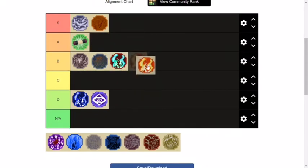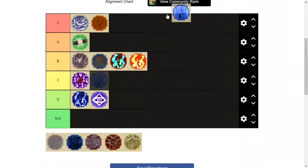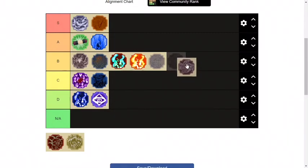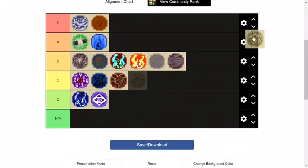B tier — these two. Wait, this one here is A tier. This is basically the same. But this is C tier — hard to hit, the scale of it is hard to hit. C tier.